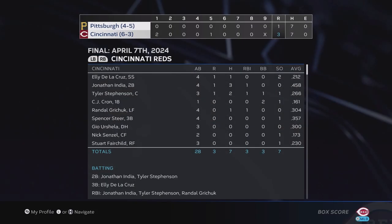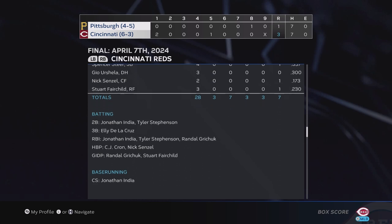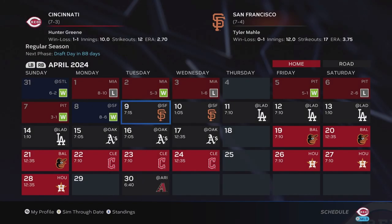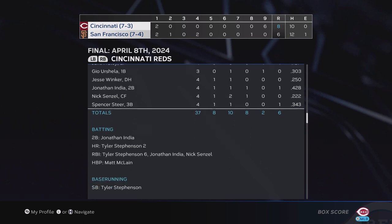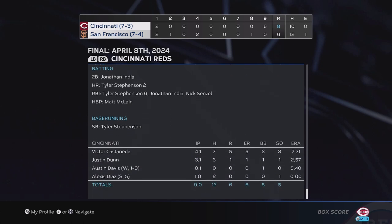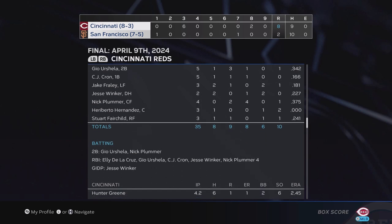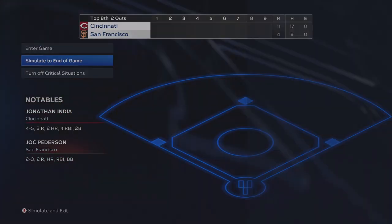We win the series against the Pirates, taking game three three to one — Jonathan India had a three-hit day, Tyler Stevenson a two-hit day. Andrew Abbott had his MLB debut, going seven innings with no earned runs — we'll definitely feature a game with him soon. We beat the Giants eight to six in game one: three hits for Tyler Stevenson, batting .314, with two home runs. Victor Castaneda had a rough outing. We win game two against the Giants as well, eight to two — Nick Plummer with two hits, Hunter Green going four and two-thirds for the victory.